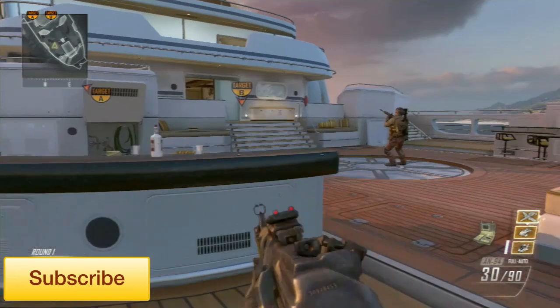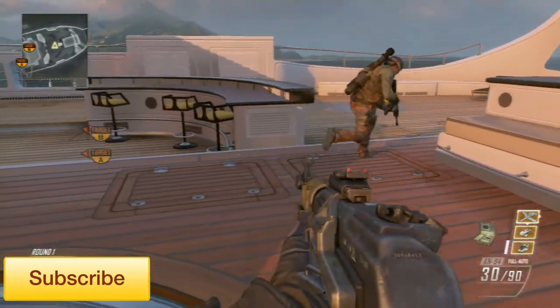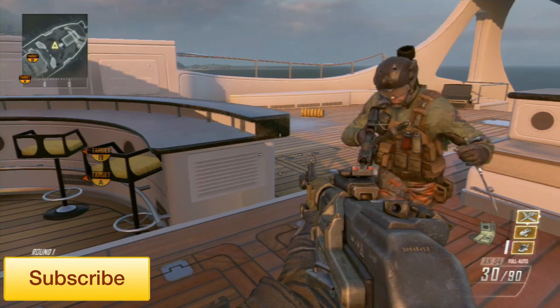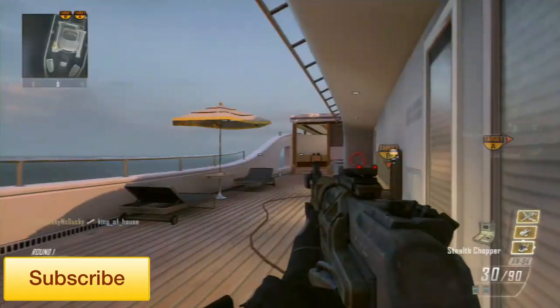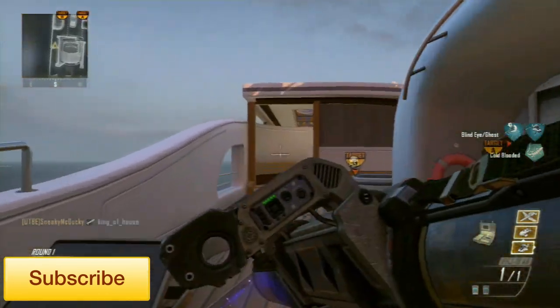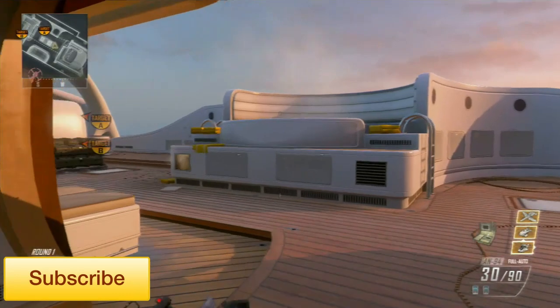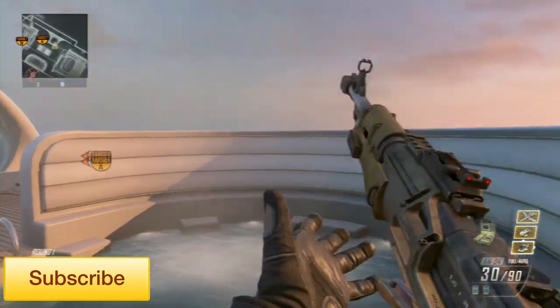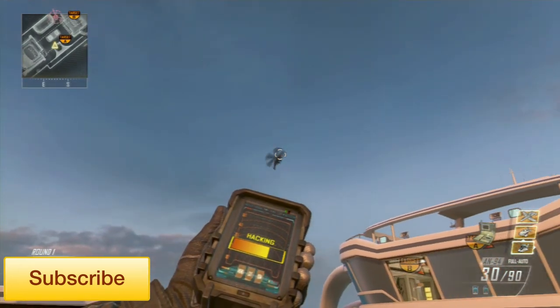You're going to want a few things on this class. First, you're going to need blind eye. Second, cold-blooded. Third, two black hat PDAs. And fourth, a rocket launcher. You can fill the other spots with anything you like — personally I run greed on the perk one wildcard.